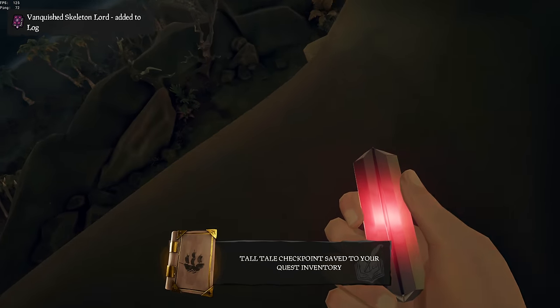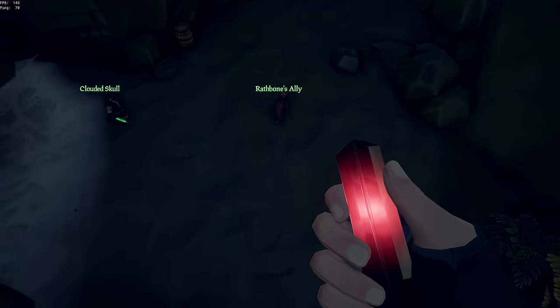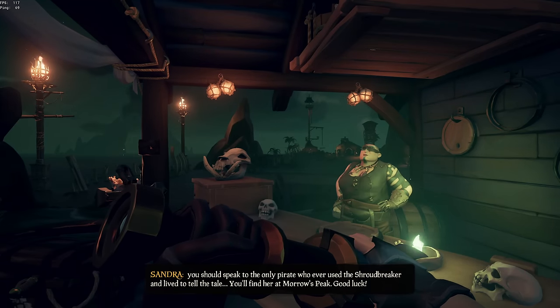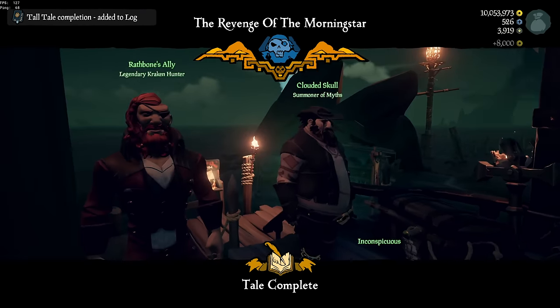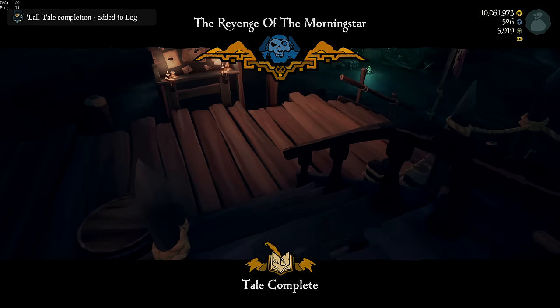We had done it. We defeated Captain Grey Marrow and all we had to do now was deliver the stone to the shipwright so she could finish our Shroud Breaker — meaning we finally reached the endgame. Next week: onto the Shores of Gold. Let's go.